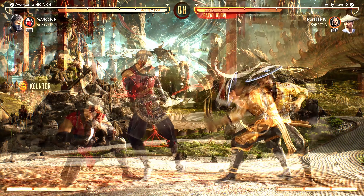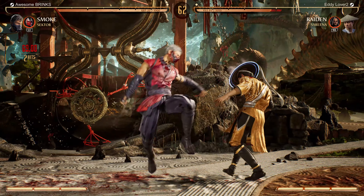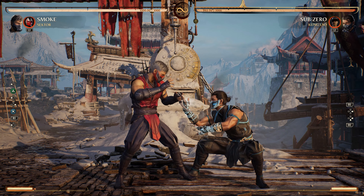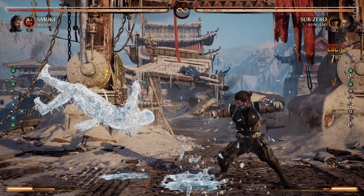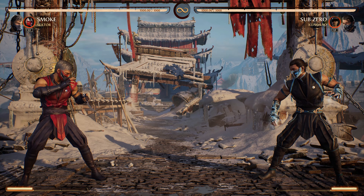Depending on character, you can also jump toward your opponent to bait an anti-air and then cancel behind them before they hit you, leaving them unable to punish once they recover. Tip number ten. Smoke players like to close the distance with Back 2 as it's one of their longest-range normals. Learn the spacing of the move and pay attention to when the Smoke player is staying at that distance — they're probably fishing for an opening to Back 2 and start pressure. It's technically reactable, but much harder online. If you learn the max range, you can be confident that the only thing they can hit you with at that distance is their Back 2, which you can up block since it's an overhead.